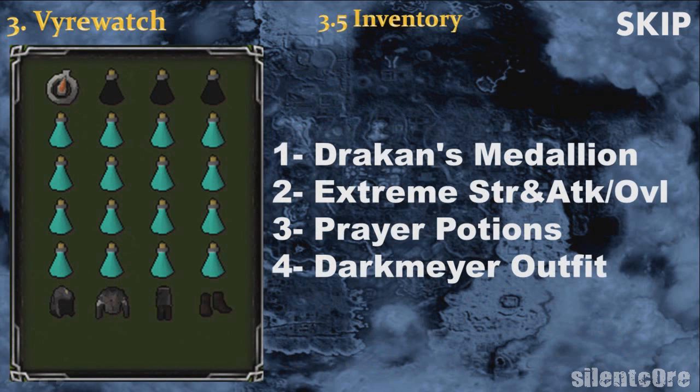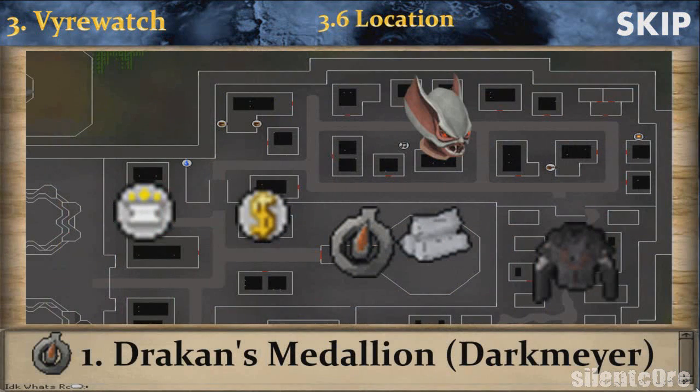This is the inventory you should use while training at the vyrewatch. The vyrewatch can be found in the Darkmeyer city and the fastest way to get there is to use a drakan's medallion. The spot recommended is north of the blisterwood tree. If you want to access the bank, you will need the Darkmeyer outfit, and if you have lost or destroyed it, you can get it back by looting the chest in the southeast of the city.